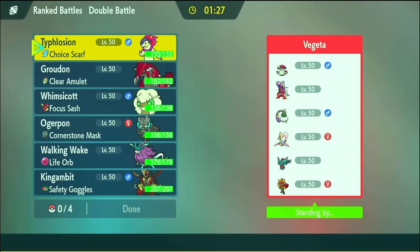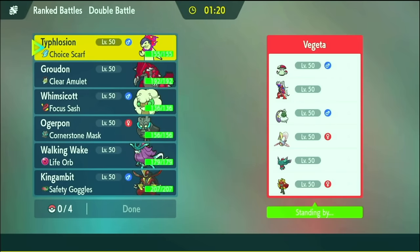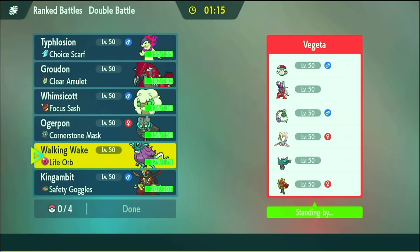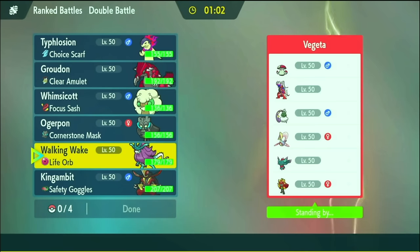We've got a Coridon matchup — Sun vs. Sun. They have Fluttermane. Fluttermane in the sun is faster than everything I have. They also have Tornadus for their own Tailwind, Fire Ogrepond, Amoonguss, and Cresselia. What's the Cresselia all about? I don't feel like that team has much of a Trick Room mode, and Amoonguss is the anti-Trick Room anyway. I don't get the Cresselia — must be for specific matchups. Hopefully not this one.